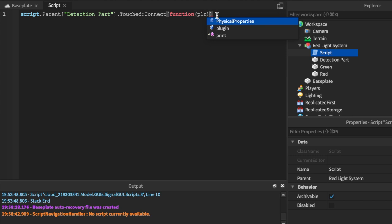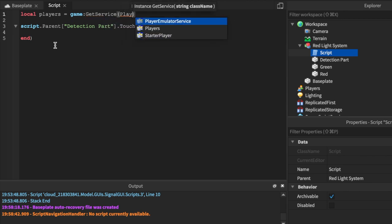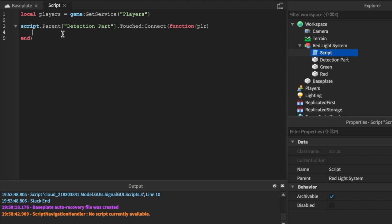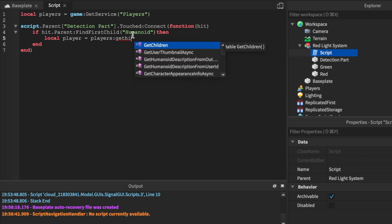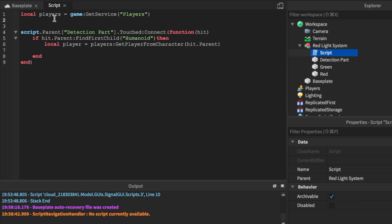We'll pass in 'hit' as the parameter. Then we'll say: local players = game:GetService('Players'). Then: if hit.Parent:FindFirstChild('Humanoid') then, local player = players:GetPlayerFromCharacter(hit.Parent).